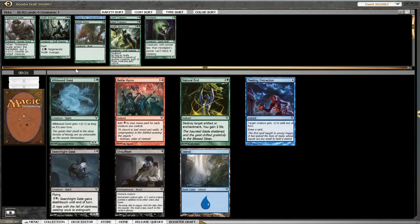Now there is a Wildwood Geist and two black cards — Wield the Blade. But I'm not really interested in another 5-drop. My deck is too expensive as is.